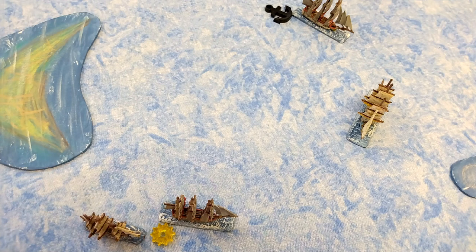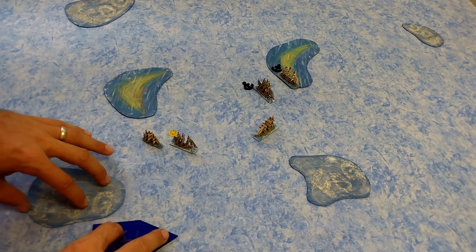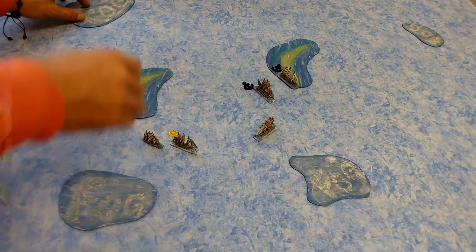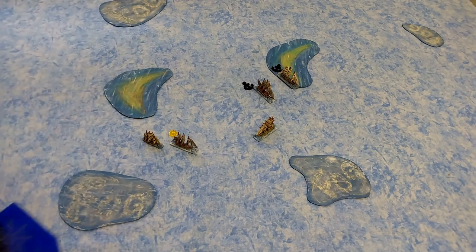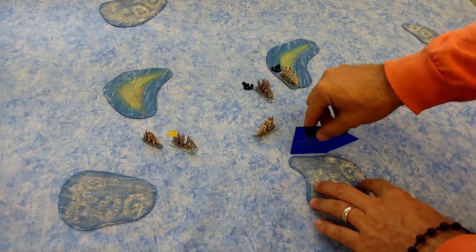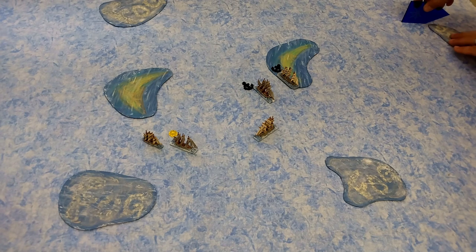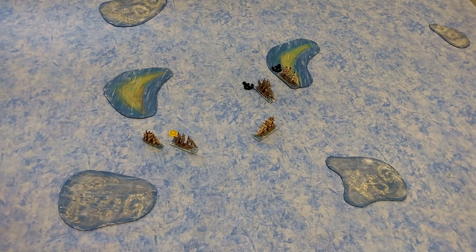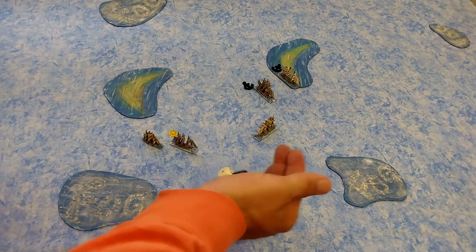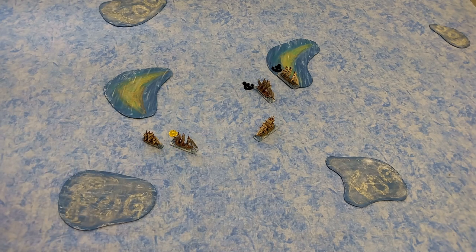Turn two ends. The fog drifts another two inches using the measuring tool — point to point, the square sides are two inches. The fog continues drifting along. We roll for initiative: black die, black sails — the British maintain initiative for turn three.